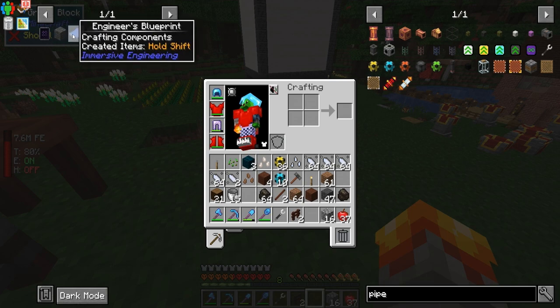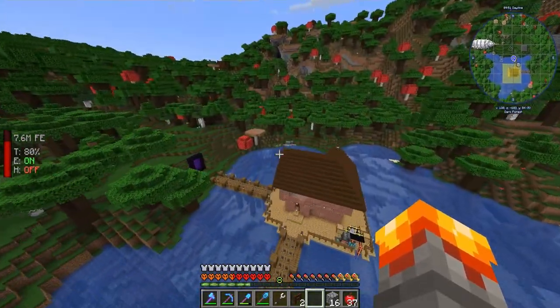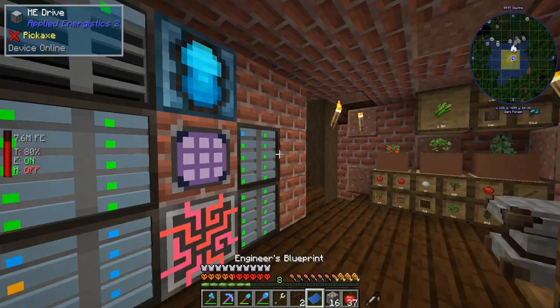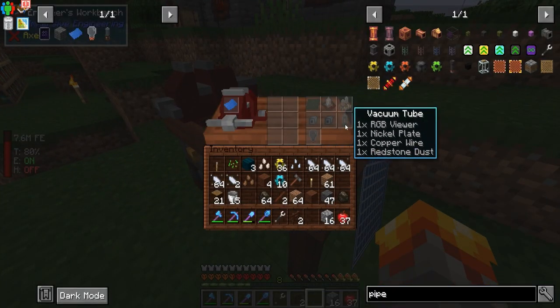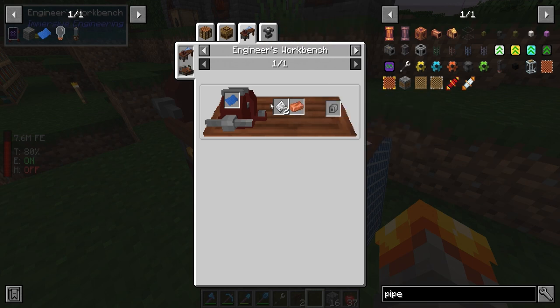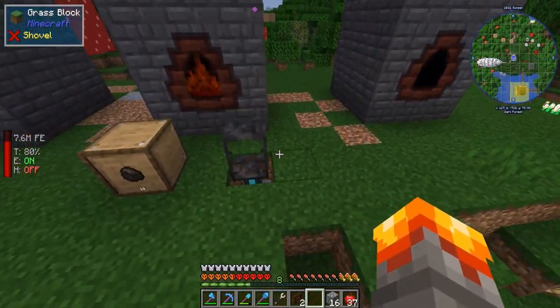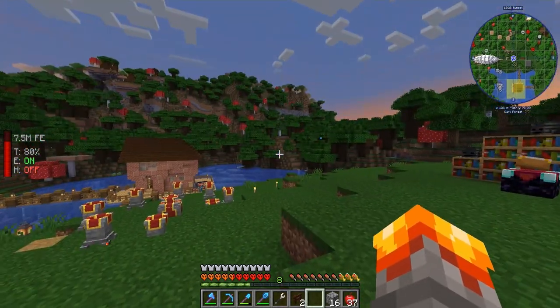The next thing we need to make is the Engineer's Blueprint, which requires copper, aluminum, and iron — we should have all of those already. That's going to allow us to make incandescent light bulbs, which are a crafting ingredient for the garden cloche, and also the iron mechanical component. Instead of using four iron and one copper, this lets us use two iron and one copper, so we get more bang for our buck. We'll let this cook up so we can gather some creosote oil to make quite a few garden cloches.